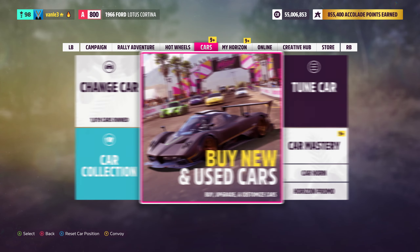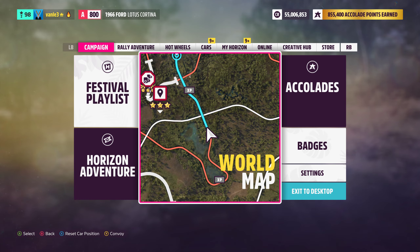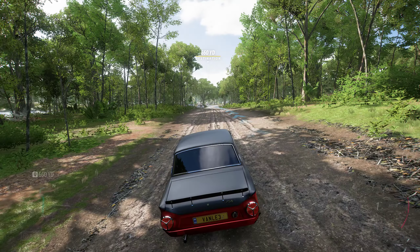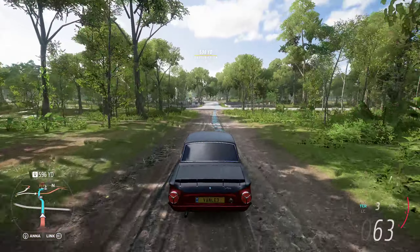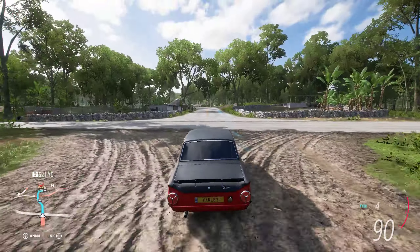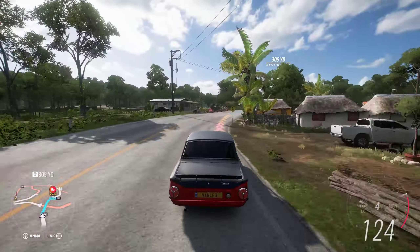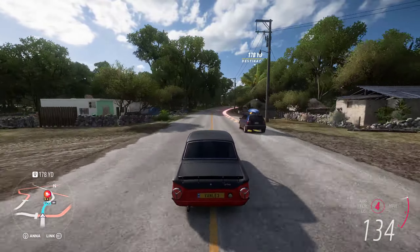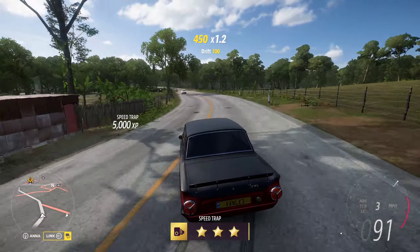So what I did — I chose the Ford Lotus Cortina 1966 and gave it a tune. The tuning share code is in the description. 133 is certainly doable. I just need to make sure we get through that corner and then through that corner — that's not really a problem — and there we are with 139.